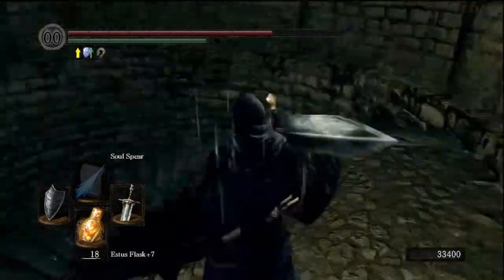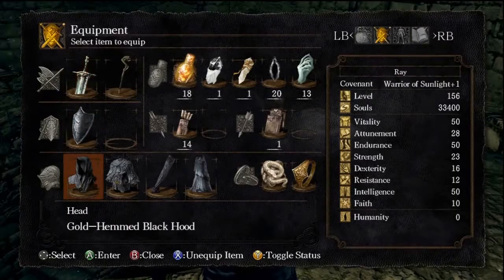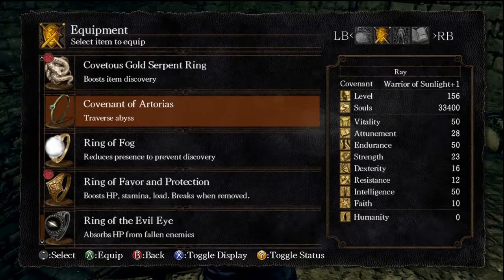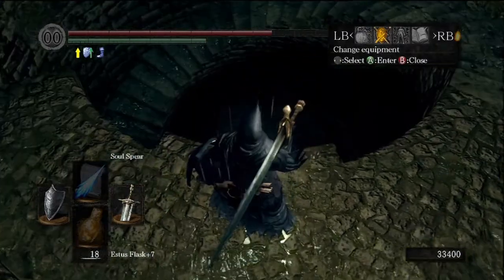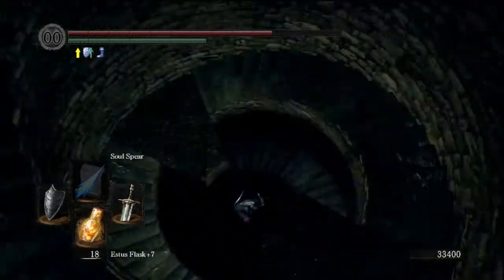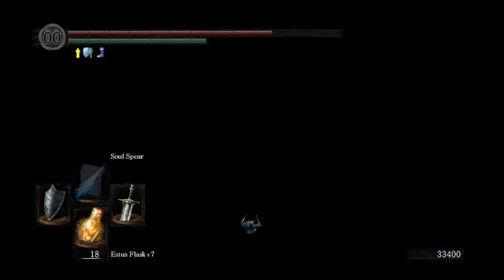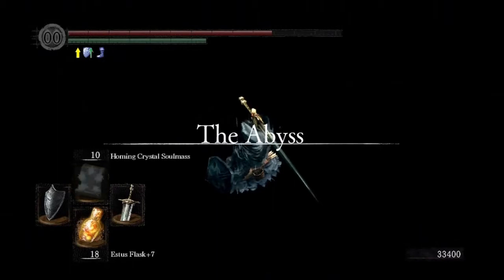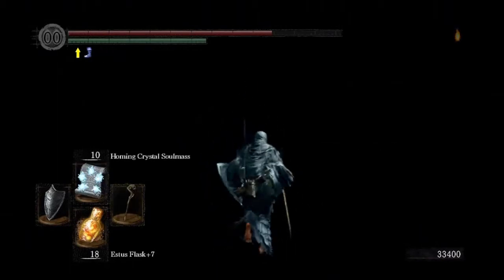At this point you need to equip the ring we got from Sif, which is why we had to go back and fight him, or else we'll die down here. You can just go ahead and jump - no big deal. You can walk down if you want, but there's really no point. Just make sure you don't hit anything on the way down. And now we're in the Abyss.